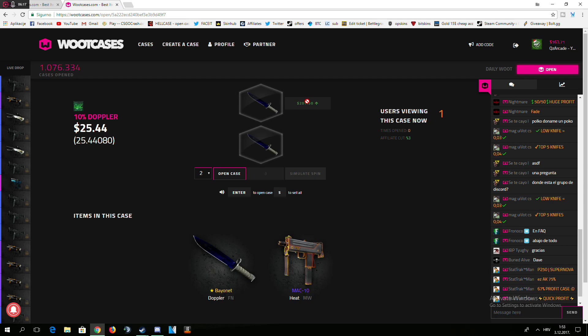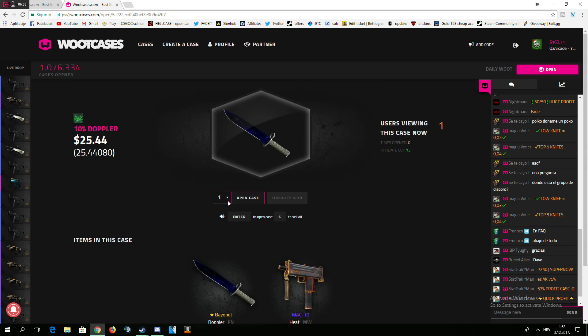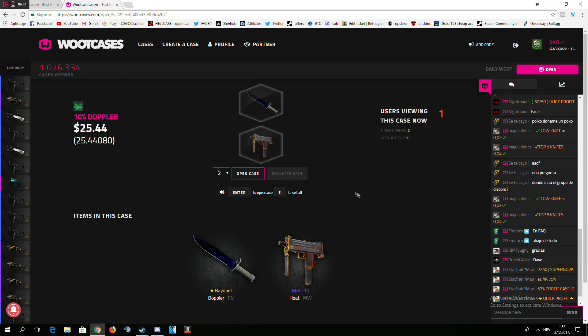How much are you at after selling everything? How do I sell everything at once? Go to your profile and sell all under your balance. After selling everything — how much do I have? $163.71. How much you have? After selling everything. So I'm in profit then. Cool. You ready for my case — the 10% Doppler?